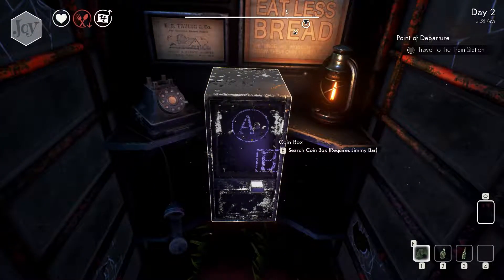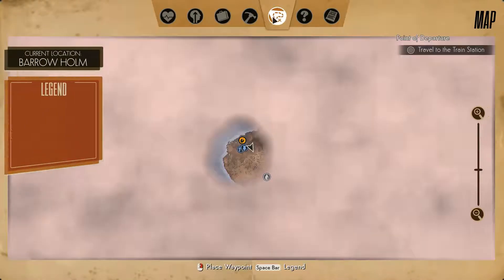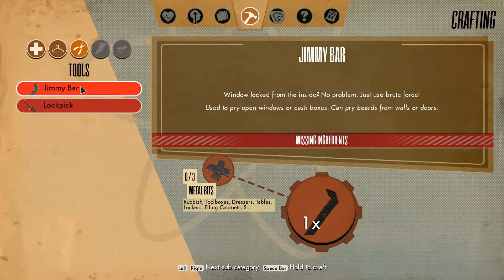Coin box. Requires jimmy bar. How do I make a jimmy bar? Where's crafting? Jimmy bar. Metal bits. Oh, rubbish. Toolboxes, dresses, tables, lockers, filing cabinets. Wait. So I need to find some metal bits.